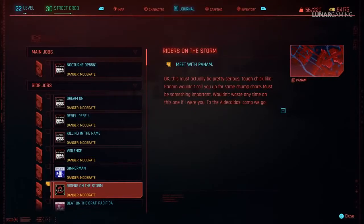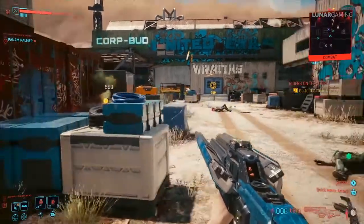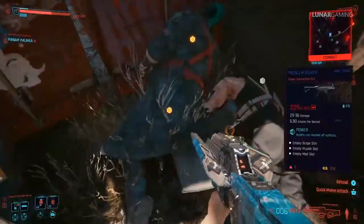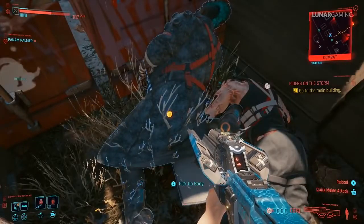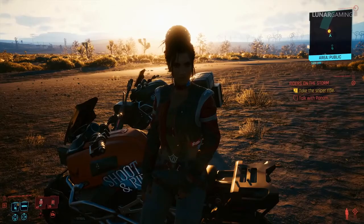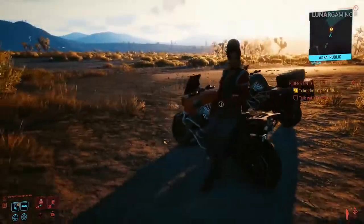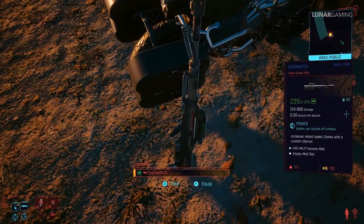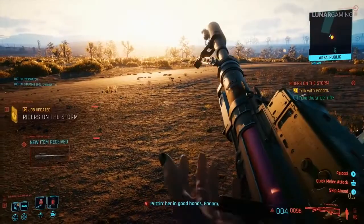After main mission 21 Life During Wartime you can start the side job Riders in the Storm. During the mission go to the Shiv camp to rescue Sol — one of the enemy wraiths guarding the main entrance has the Problem Solver weapon, which you can loot from him. The Overwatch sniper rifle is given to you after you rescue Sol and complete the mission. You can also pick up the SR2 legendary rifle blueprint next to Sol when you rescue him — it's not unique but it's right there.